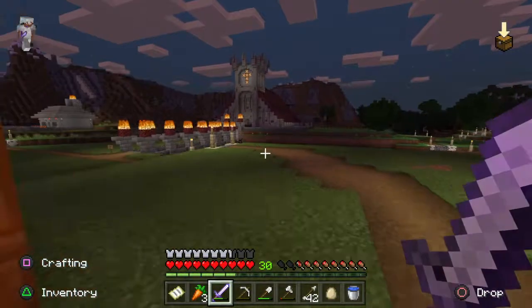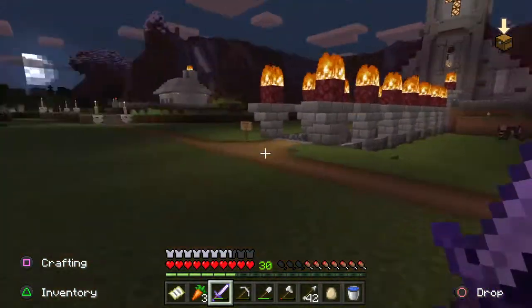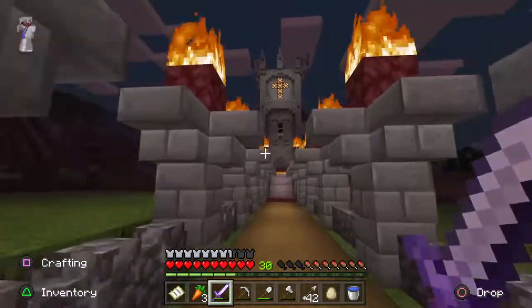I'm gonna run all the way over to our church. This is our church — this is Curtis's church because he's fucking insane. The sign says 'Welcome to Satan's crib, yo.' This is what Curtis built because he's cracked out of his mind.